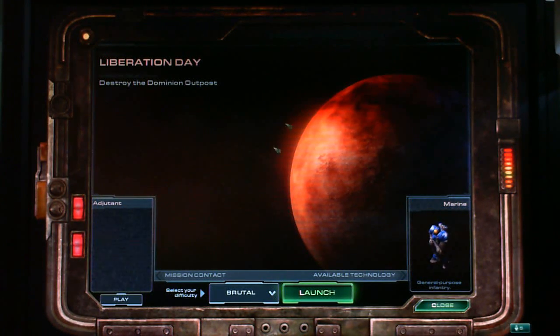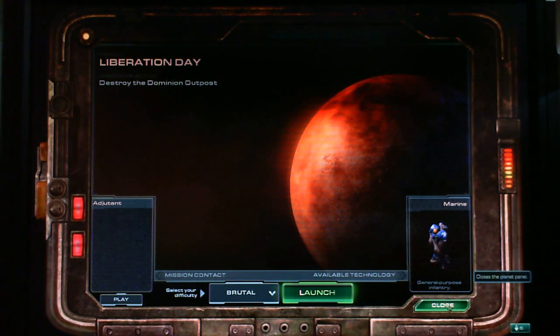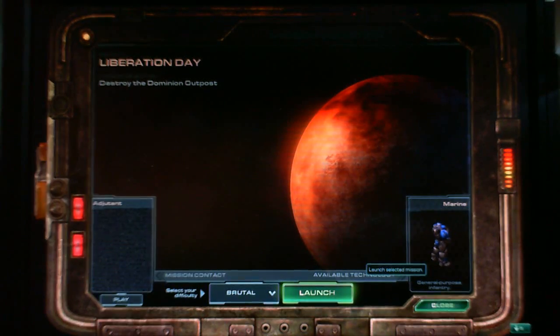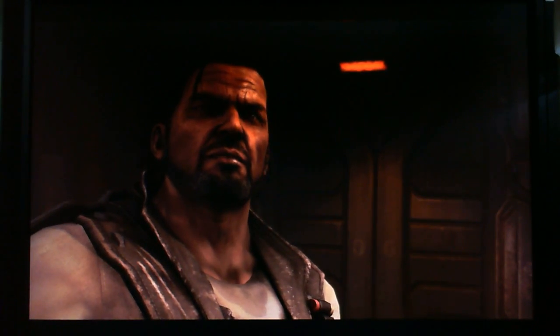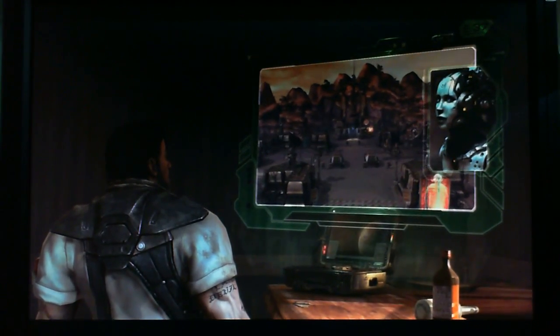Destroy the Dominion Outpost — that's our mission. Brutal Difficulty. What's this? General Purpose Infantry. Let's launch. And as you guys can see, I've been using the StarCraft II mouse pad for my gaming. Dominion forces have set up a logistics headquarters in the town of Backwater Station. This has become the hub for all operations on Marsara. The Dominion recently pulled troops out of the city and they are now under strength.